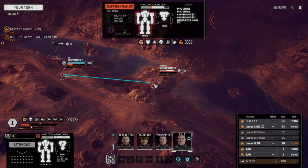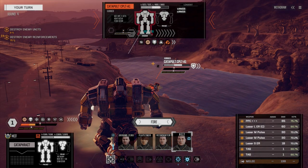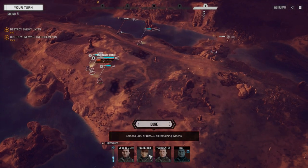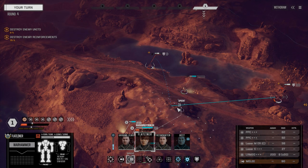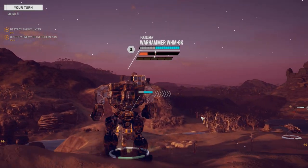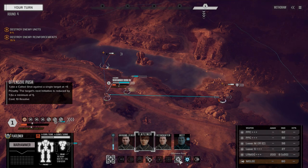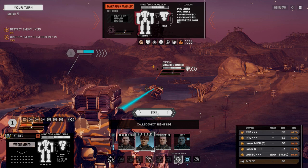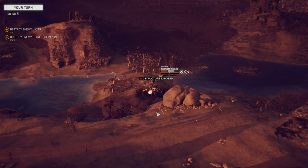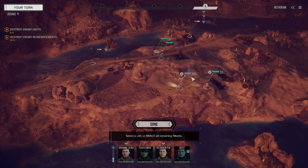We've got a Marauder 2C — nice. Clan PPCs, I want those. And a Catapult-1A, just a standard Catapult with LRM-15s. Let's try and take the Catapult out first. I'm glad I put the heat bank back in this mech — we definitely need it. That guy's tagged. Moving forward with Flatliner — we've got lots of resolve right now. We're going to try and take the leg off this Marauder. Those look like some good leg hits — down to 68.